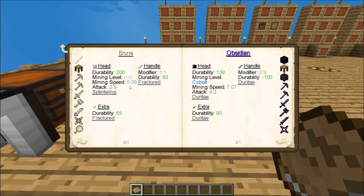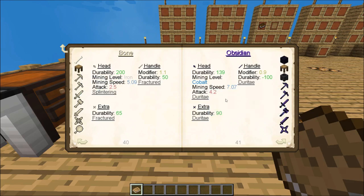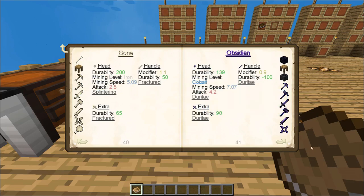If we look over at bone on the left-hand side, you'll see that as a head you get Splintering — hitting enemies more deals more damage, so the more you hit them the more damage it does. Whereas if you use it as a handle, you get Fractured, which increases your tool's damage. So Fractured, Splintering, Duratay — there are different modifiers that you can get by using different materials in your weapons or tools.